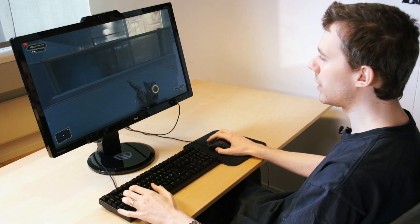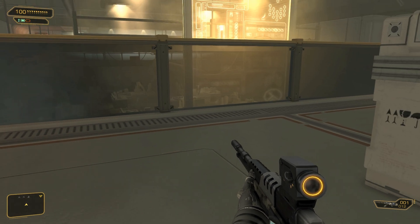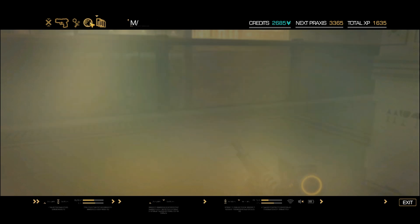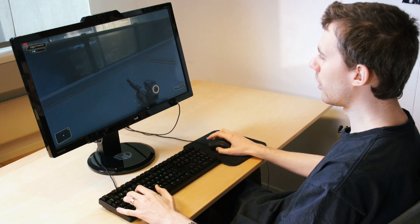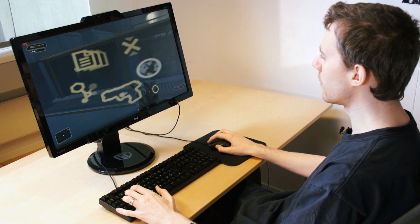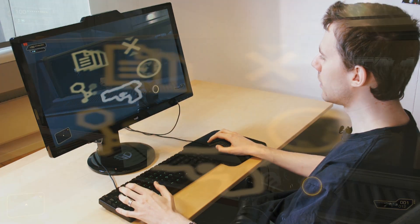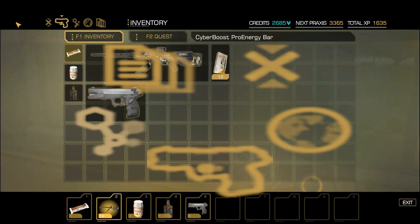Instead of having to remember each hotkey or navigate through the tab menu to different screens, I can just remember one hotkey on my mouse. When I hold down that key it shows me a menu with icons representing the different menus in the game. I just look at one of the menus and when I release the button it takes me there — so this is the inventory screen — and I can go back the same way.